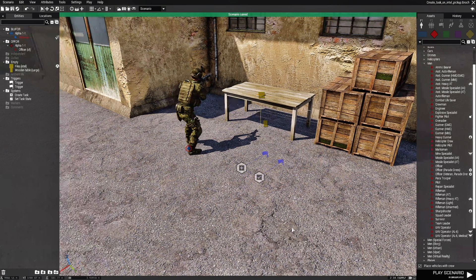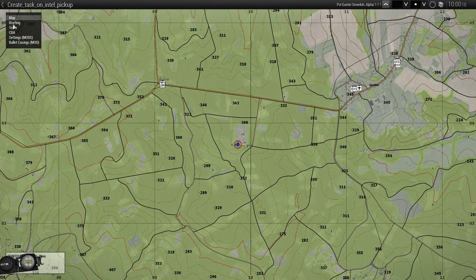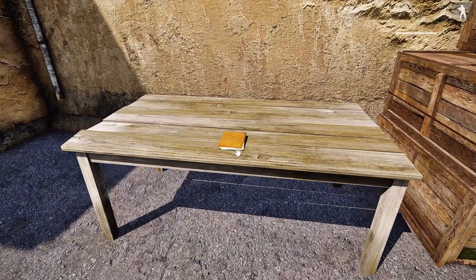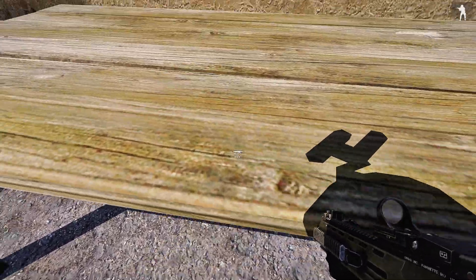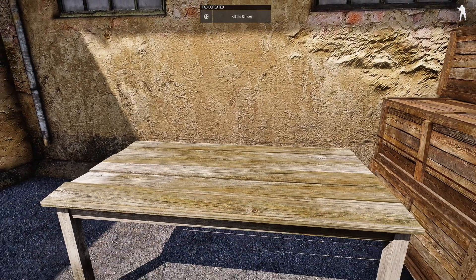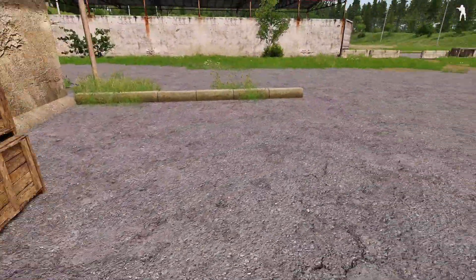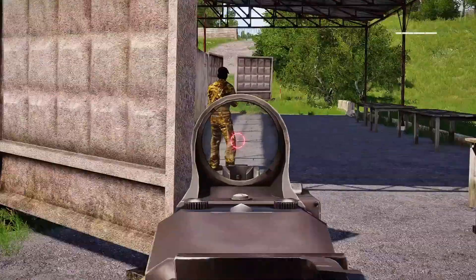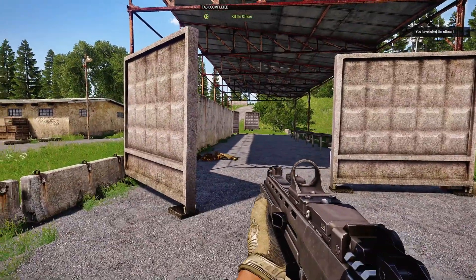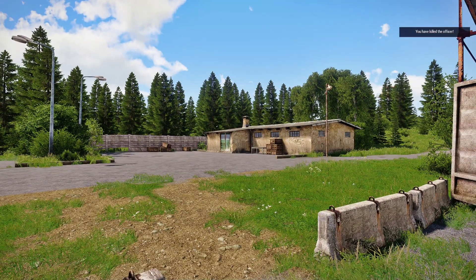That's our scenario name and we're going to test it out. If we go to the map, on the top left you're not going to see any tasks because we don't have any. Walk up to the files, you should see a hand icon, and scrolling the action menu it should say 'Take Files'. We take the files and that creates a task. On the map we now have a task: Kill the Officer, with description 'Locate and kill the officer'. We go over and take them out — task completed, hint on screen, task has been completed.